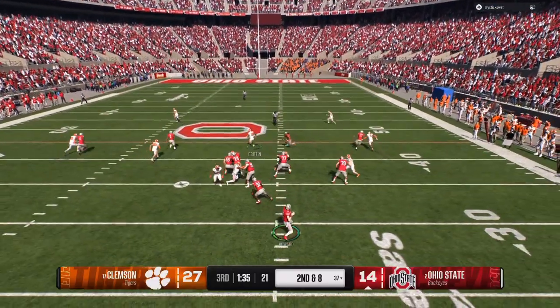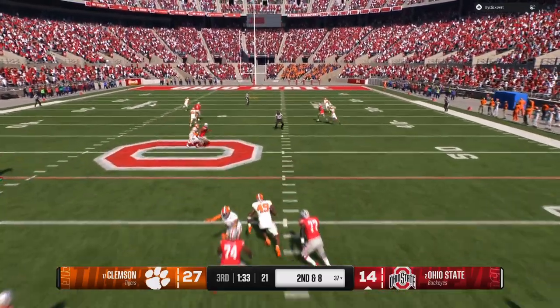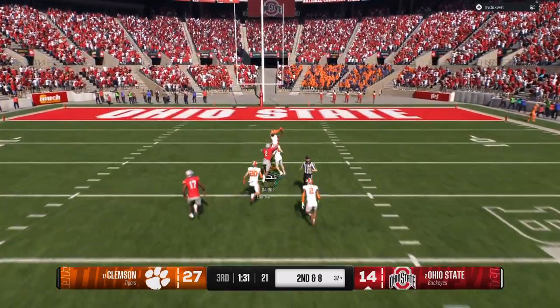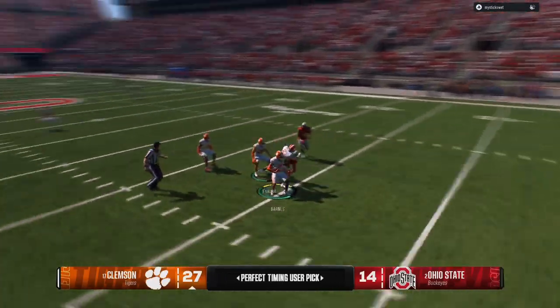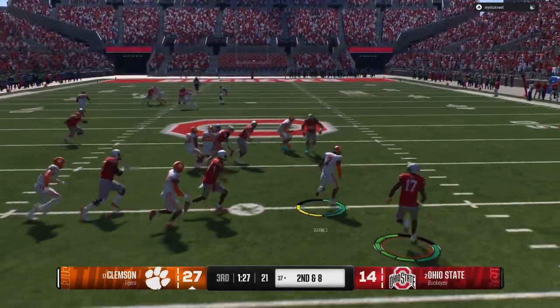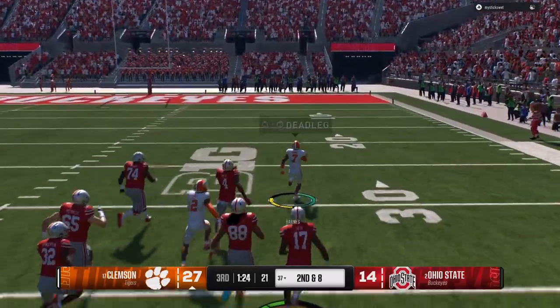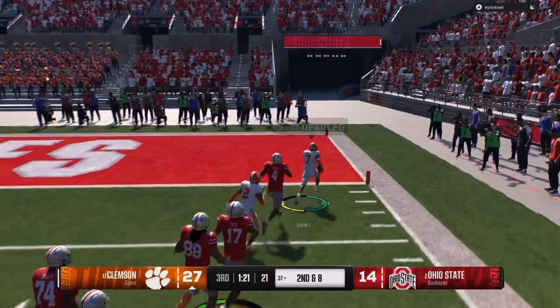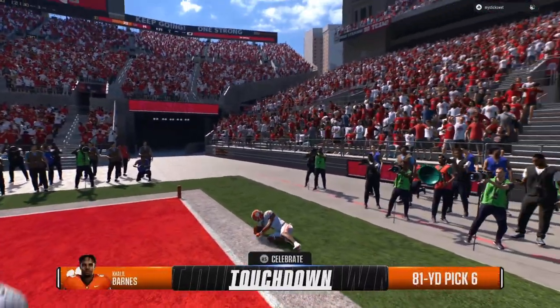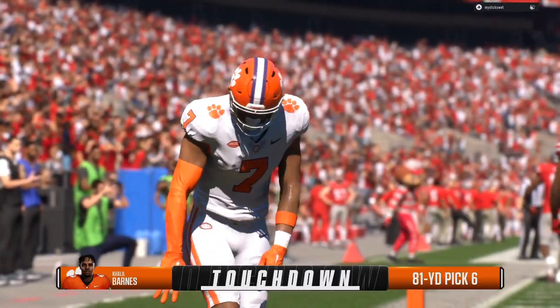I'm in a cover zero shell, but I'm actually running cover two man, so I have two deep blue safeties. I run under for the tight end. He throws it down the field because his guy did have a two to three yard step. So instead of throwing a bullet pass right to the receiver, he led him down the field thinking he was going to get a big play — and we get a turnover. We turn that into an 81-yard pick six. That's the importance of using shells.